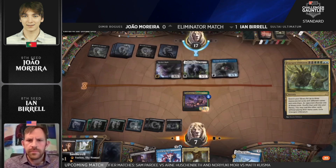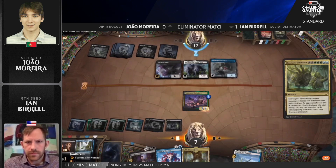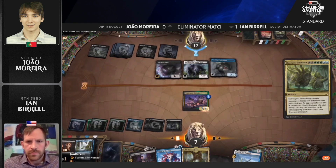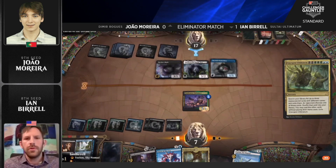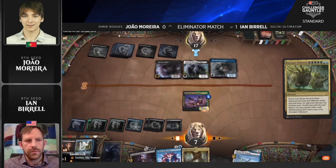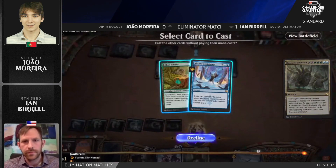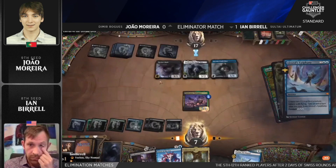Not looking good for the Rogues player — Soul to Ultimatum just proving once again why it was so dominant for so long in Standard. A really powerful deck that goes way over the top of a lot of strategies. It's fallen off in favor quite a bit lately, but here it is making a resurgence. Ian didn't have the best Swiss performance with it, but he's making it look easy here in the elimination matches. Alrund's Epiphany and Esika's Chariot are the selections.